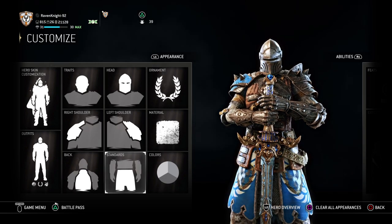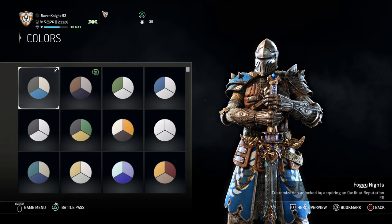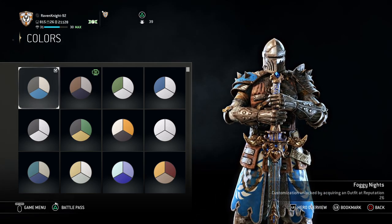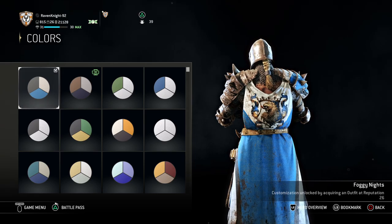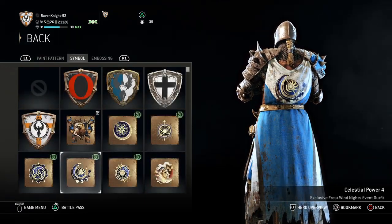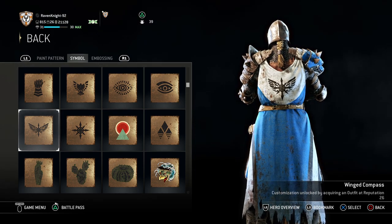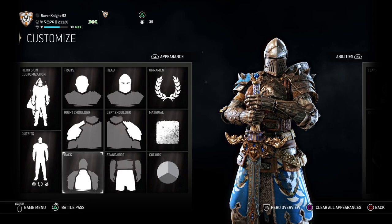No embossing on the standards. So you're probably wondering: what's the color scheme? I saved this for last. The color scheme for Ruth is Foggy Nights — you can get this at Reputation 26. So the moral of today's lesson is you need to get your Warden to at least Reputation 26 to look like this. The only thing you can't get at Rep 26 is the Snarling Lion symbol for the back, but there are replacements. You can use the Winged Compass, which is also gotten at Reputation 26, as a stand-in. So as long as you're at Reputation 26, you can make Ruth, no problem.